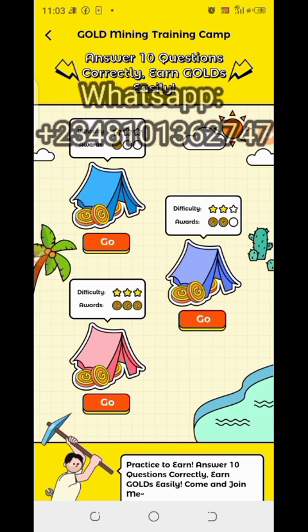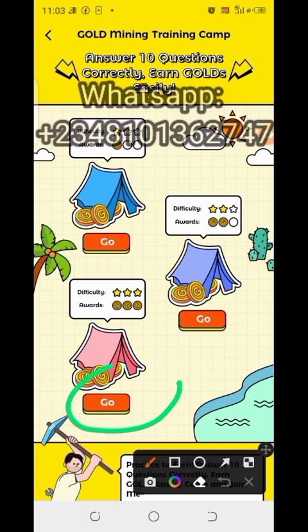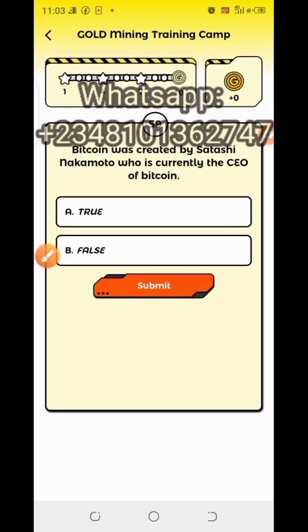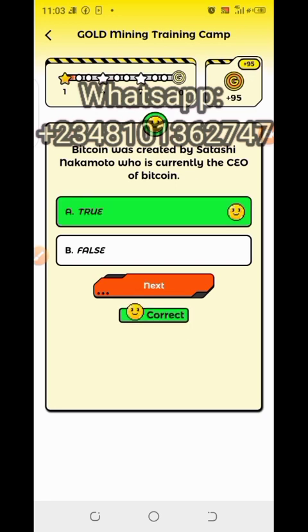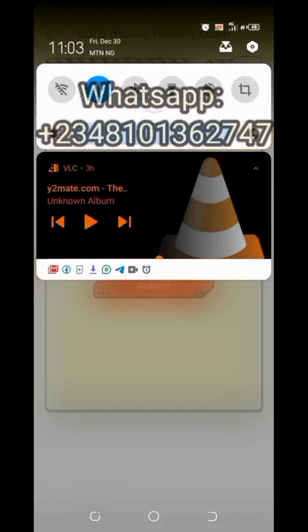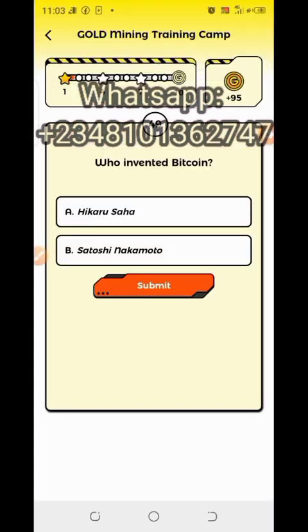You can always play this if you want to make more. Click on Go to start answering the questions. If you can answer at least 10 questions correctly, that will be an addition to whatever you're mining. For instance, this question here was created by Satoshi Nakamoto — I've answered and submitted. You're supposed to answer a minimum of 10 questions.